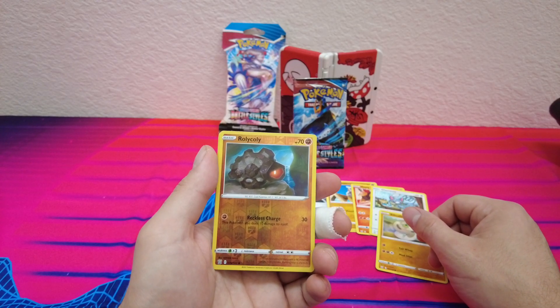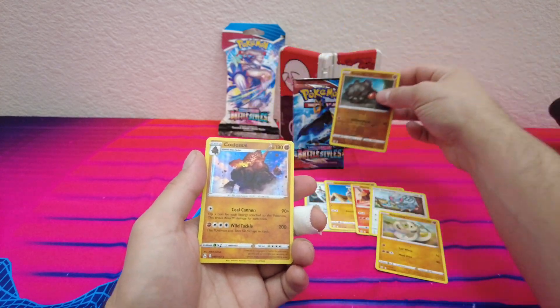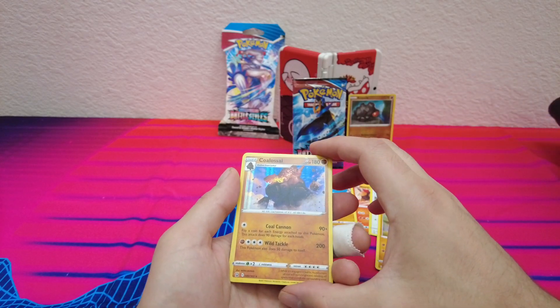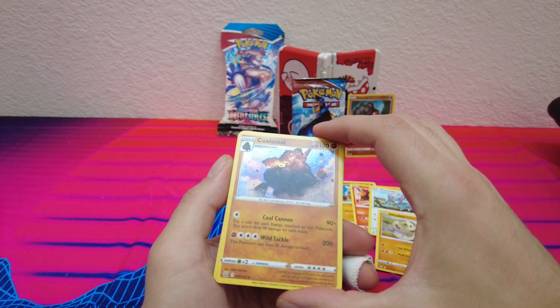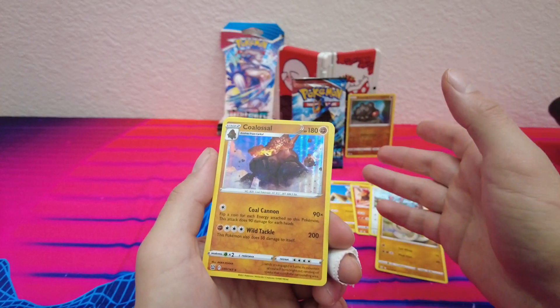My reverse holo is Rolycoly — I think that's how you say it. That's pretty cool, put him right there. And then I got a rare — it looks like a textured rare, you guys can see that. Coalossal, which I think is Rolycoly's final form.